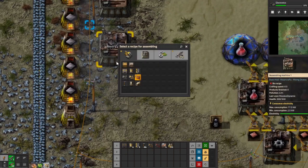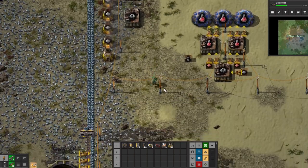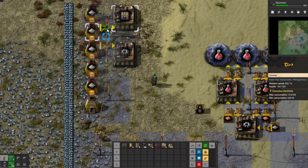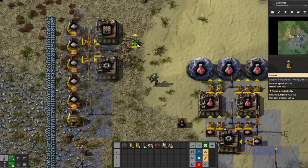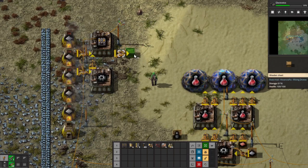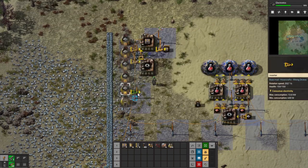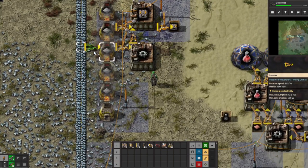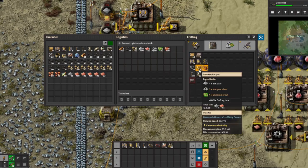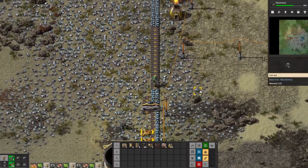We need more inserters. Have to wait for those to craft. So we need gears here and belts here. We need gears there, belts there, and we need to output over here into a chest. Alright now we should be okay for a little while. Let's get some more inserters crafting and then we'll just feed this.